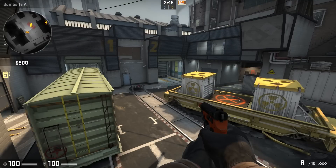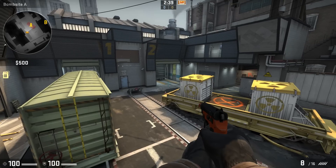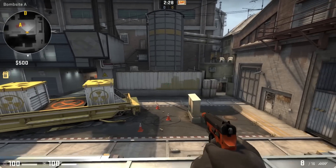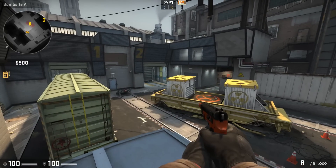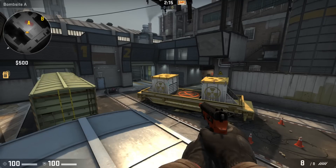I'll start off with the gun. The first thing is the CZ 75 Auto. The magazine size has been reduced to 8 and the reserve ammo is now 16 — 3 mags in total. The damage has been reduced slightly, the firing rate has also been reduced slightly, and the CZ takes nearly twice as long to draw and has an updated draw animation.